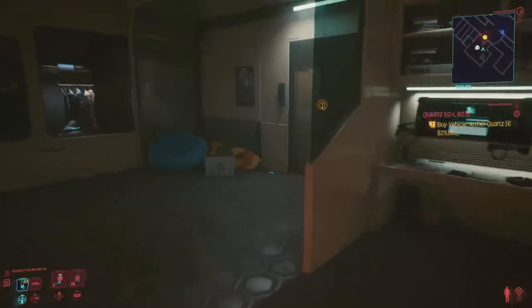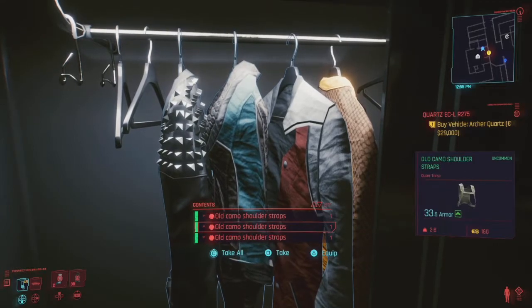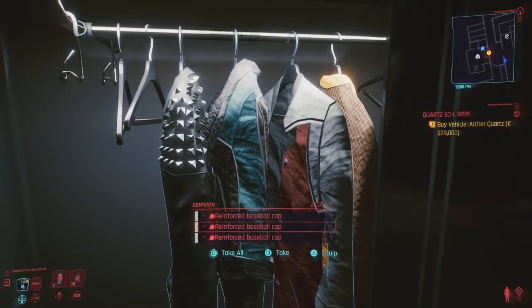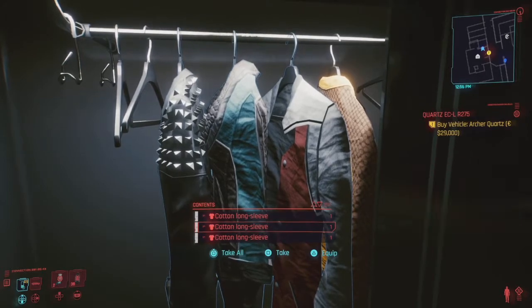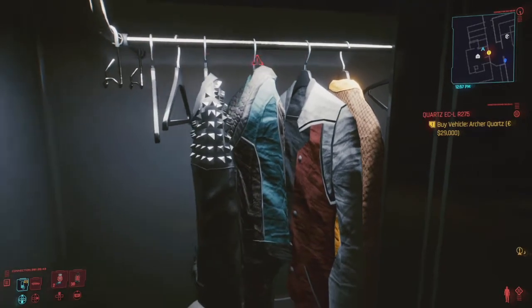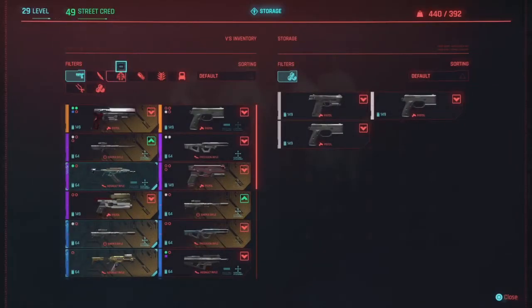You go check out the apartment, but you usually wouldn't notice that if you go to this clothing cabinet, there's a ton of clothes. This is after I finished the main story, so for some people it might not be as much. I think I'm level 29, 49 street cred, so it might be different for some people, but the armor is pretty decent in my opinion, and there's a lot of it.